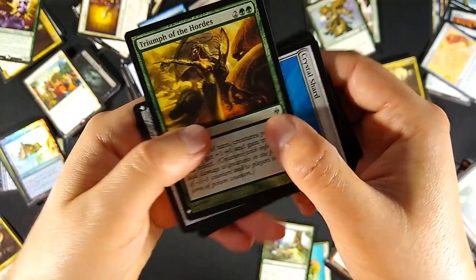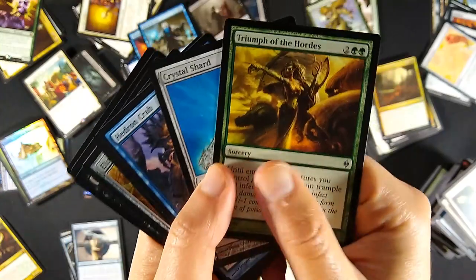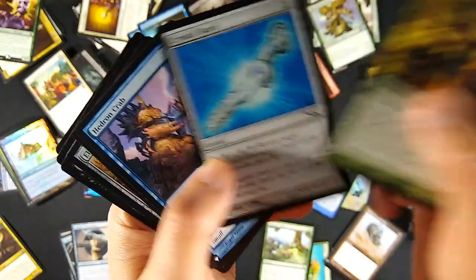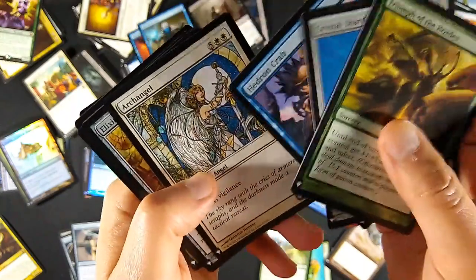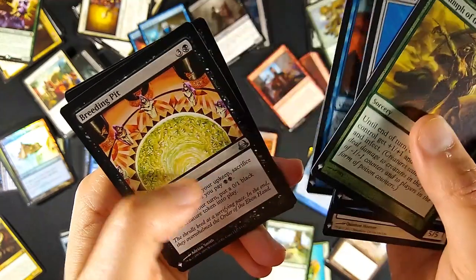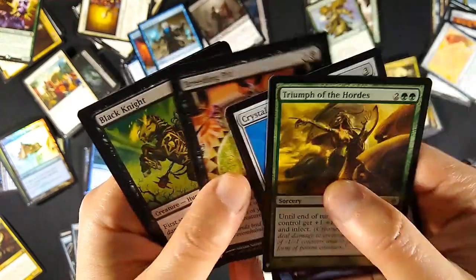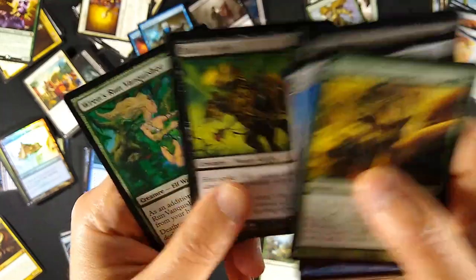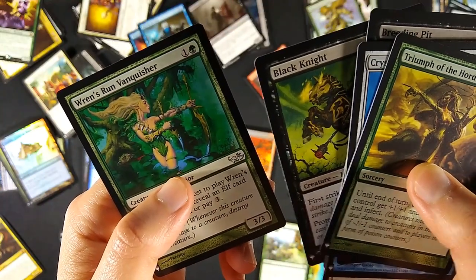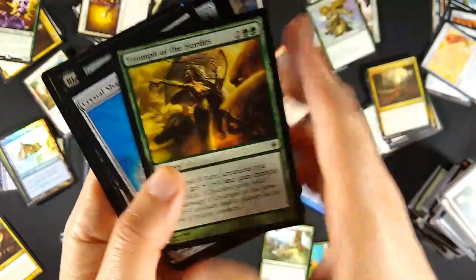In the uncommons, Triumph of the Hordes is the big valuable one at about seven dollars - great for infect action. Then Crystal Shard, Hedron Crab, Archangel, Elixir of Immortality, Phantasmal Dragon, Breeding Pit - a classic from Fallen Empires - Black Knight, a classic from Alpha, and Ren and Stimpy's Run Vanquisher. Those were the uncommons in the old Eighth Edition card frame.